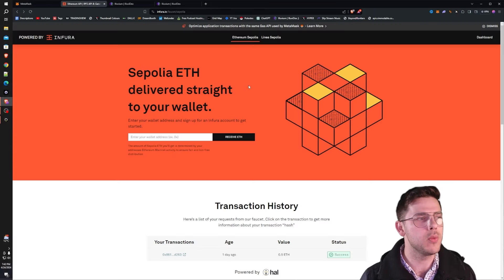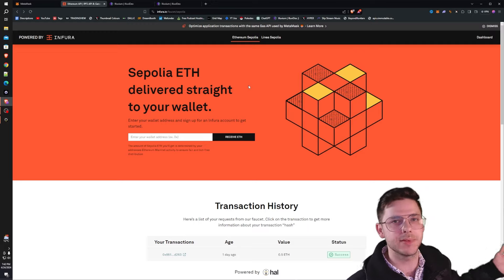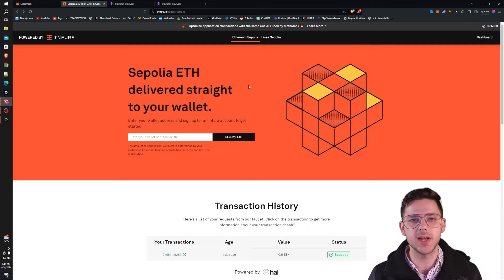After that, you're going to want to go to a website called Infura. I know there's quite a few of these websites — you can use them all if you want to get heaps and heaps — but Infura I found has been the best. It was really easy. Just register with an email and you're basically good to go.